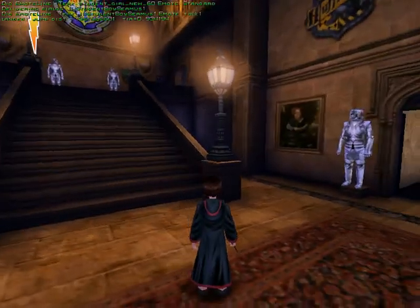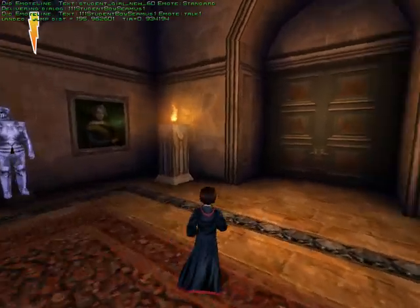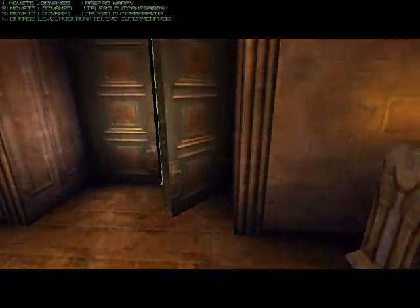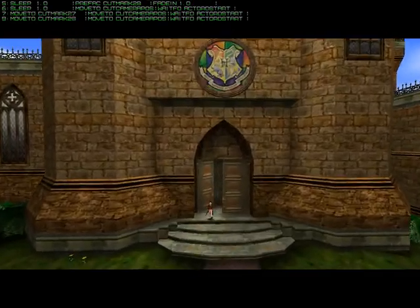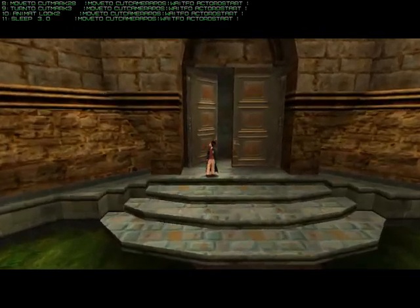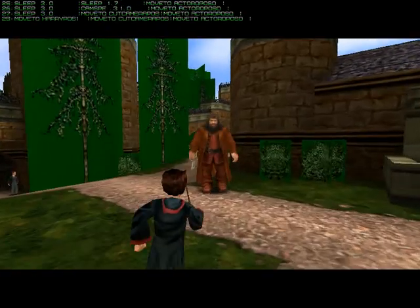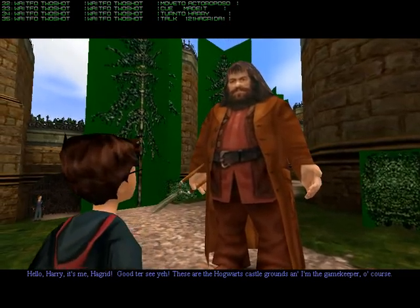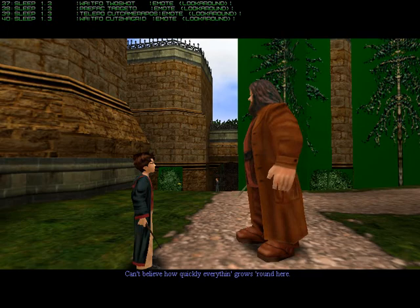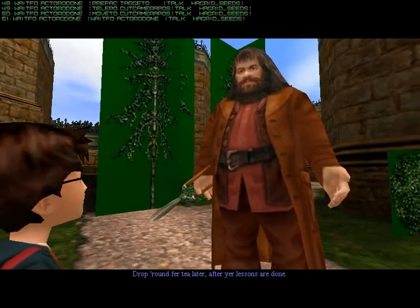I thought that was a nice addition to the story. Harry! Over here! Hello Harry, it's me, Hagrid. Good to see ya. These are the Hogwarts Castle grounds — can't believe how quickly everything grows around here. Your friend Hermione's at the entrance to the greenhouse. We'll drop round for tea later, after your lessons are done.